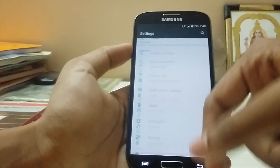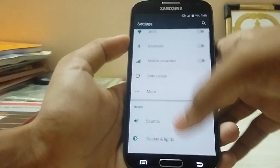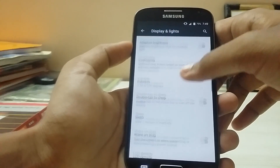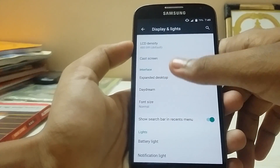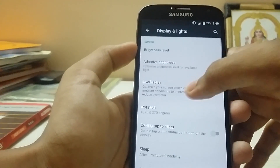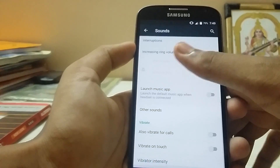Now let's check out the settings. We have Wi-Fi and Bluetooth working here. I have not tested the NFC. Display and lights: we have the adaptive display, LCD density, search button menu, and other things. Also the Xperia desktop, cast screen, and live display. Under sounds, there are no effects options.